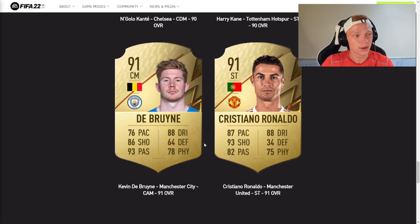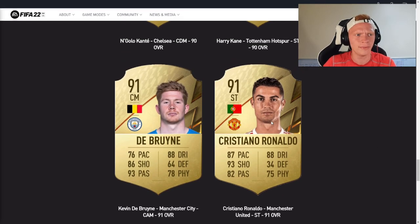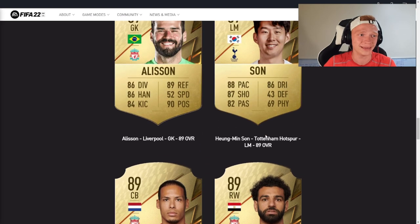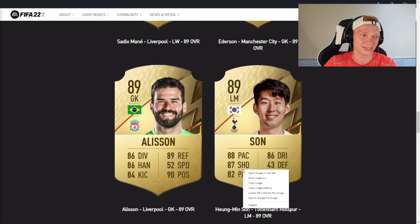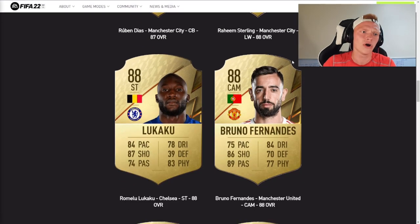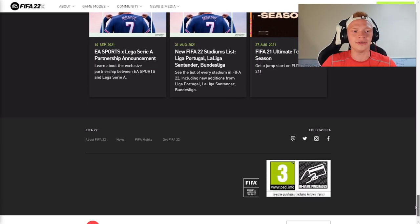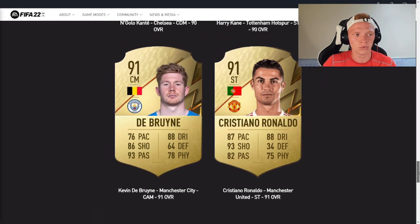My big issues with this list are Ronaldo being downgraded, Salah being downgraded, Son and Salah being the same rating, Mane and Salah being the same rating, Bruno Fernandez should be an 89, and Ruben Dias's pace has no business being that low — get him up to 70. But those are the top 20 rated players in the Premier League in FIFA 22. If you guys enjoyed this video, make sure to like, comment, and subscribe. I'll catch you in the next video.